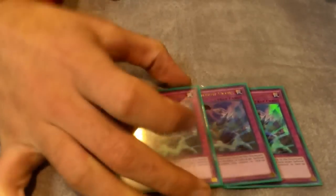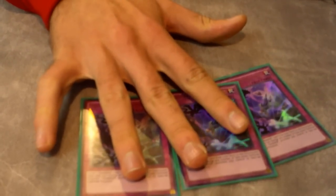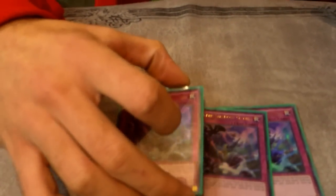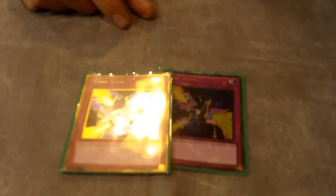Now the traps: in my last deck profile I didn't run three Sinister Shadow Games, but now I am. Three Sinister Shadow Games is really good — you can chain it to MST, so if people blind MST this you still get the effects of everything. Chaining this and flipping a Skamata or a Dragon to bounce or destroy something is really, really good — especially Dragon in the mirror match. Two Trap Stun — I really like Trap Stun. Fire Lake I care about to an extent; I don't care if they Fire Lake my monster, but I do care if they Fire Lake my backrow.